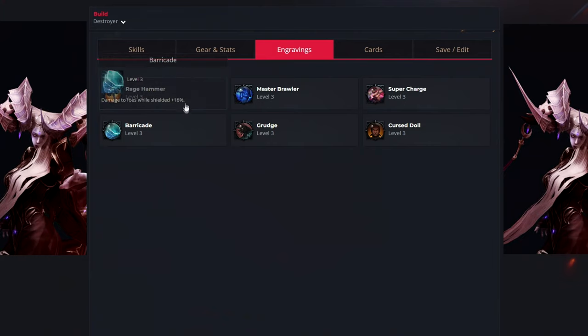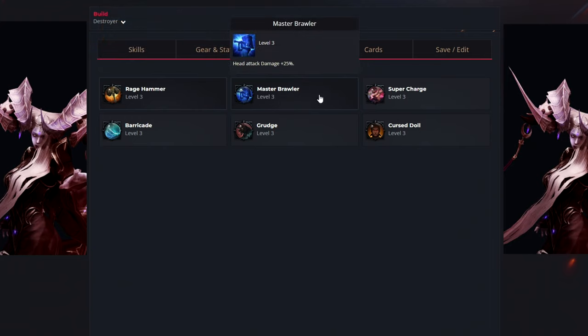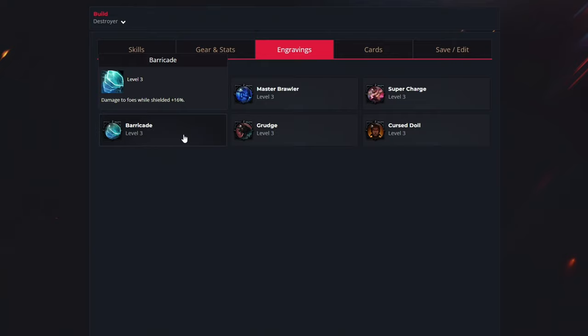Let's move over to the engravings. You want to get the rage hammer — this engraving, when you use the gravity release skill which are purple abilities, will give you plus 5% crit rate and plus 15% crit damage depending on how many cores you use. For the second engraving we have master brawler, which will give you head attack damage up to 25%. Then the next one is called super charge, which will increase your charging speed by 40% and increase your damage by plus 20%. As most of our main purple skills have to be charged, this gives us a lot of damage increase. For the fourth engraving you want to get barricade, which gives 16% damage increase when you are shielded, and as most of our abilities give you a shield, this is a nice damage boost.